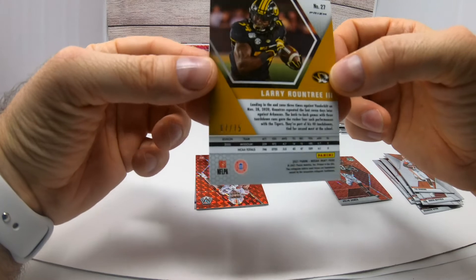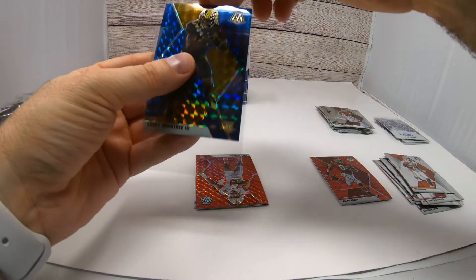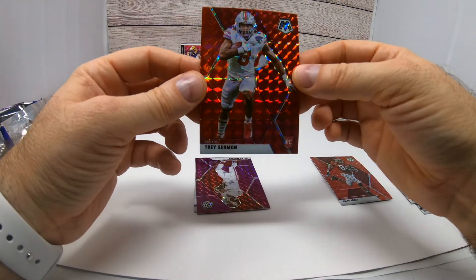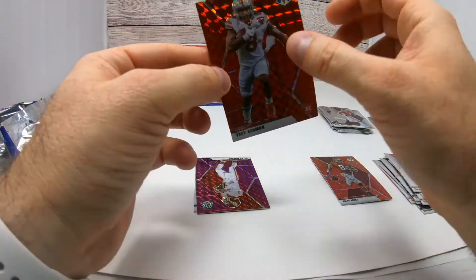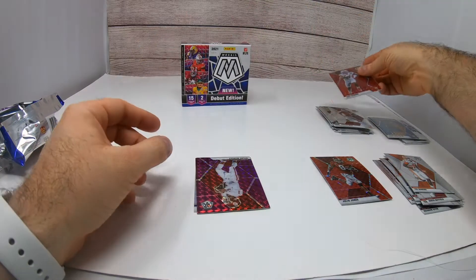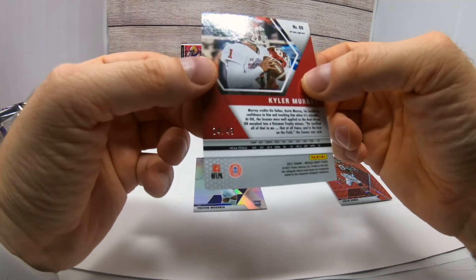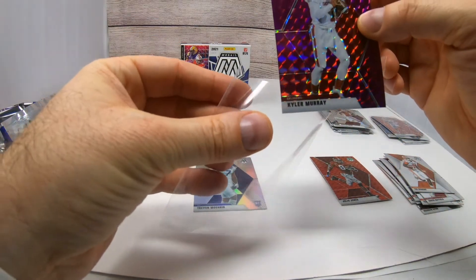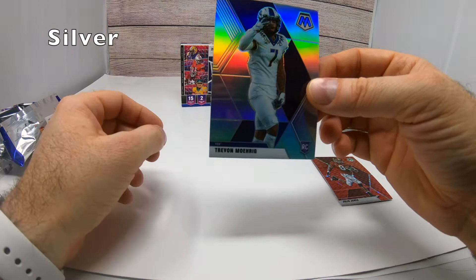We have a Larry Roundtree rookie card in a blue and gold parallel numbered out of 75 — so it looks like you get a numbered card in each pack. Got another running back, Trace Sermon, and this one is numbered out of 99. It's always good to get numbered rookies, especially running backs and quarterbacks. We finish with a Kyler Murray numbered out of 49 — a nice short print. And then our last card of the box is Trevon Moehrig.